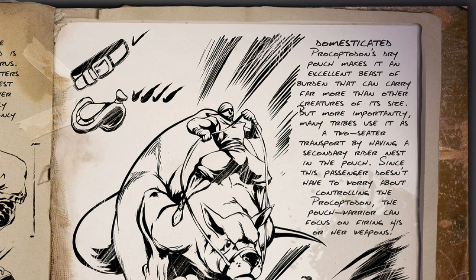When domesticated, Procoptodon's dry pouch makes it an excellent beast of burden that can carry far more than other creatures of its size. But more importantly, many tribes use it as a two-seater transport by having the second rider nest in the pouch. Since this passenger doesn't have to worry about controlling the Procoptodon, the pouch warrior can focus on firing his or her weapons.